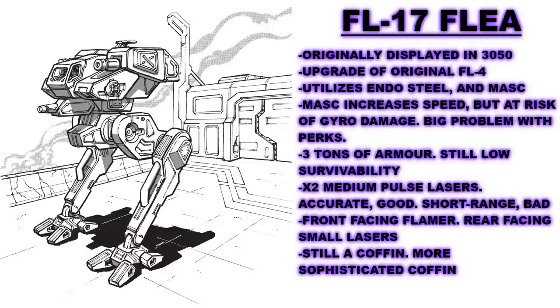It has three tons of armor, making it almost survivable, though it will still be felled more easily than a Locust. It is much more heavily armed, supporting twin Martell medium pulse lasers, with one in each arm, and a flamer mounted in the front, making it more dangerous to infantry units and vehicles. These pulse lasers are accurate and hit hard, but are short-ranged, meaning the Flea must close with its targets to engage them. Finally, it has two rear-facing small lasers. While this most certainly is an upgrade over the FLE-4, the 17 really is a coffin in the same way. It is a deeply flawed design, which requires the Flea to engage targets at 180 meters or less, and it does not have enough plating to survive against almost any foe.